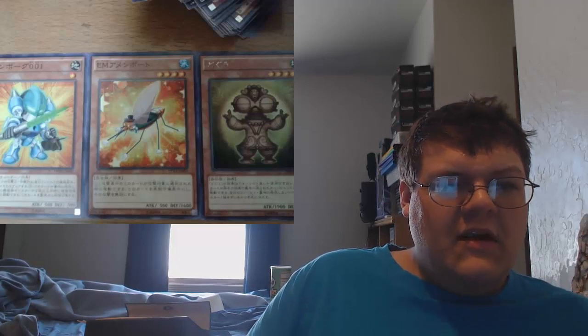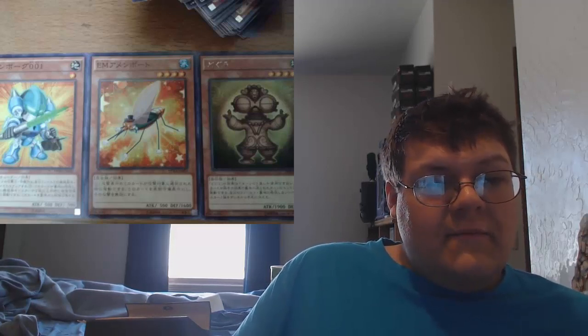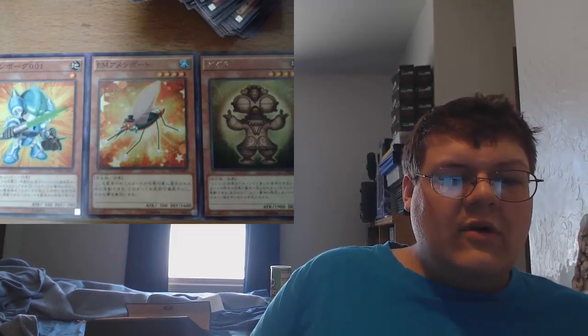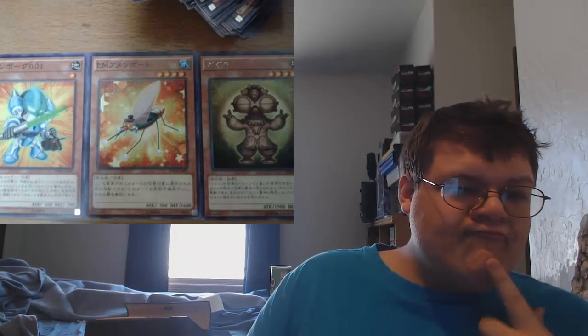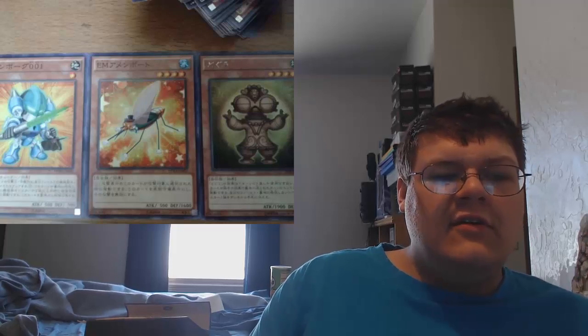The next one is Intermate Dogoo, the one on the far right. You can only use the effect of Dogoo once per turn. During the end phase, if this card was sent to the graveyard by your opponent's card effect, you can add one monster from your deck to your hand whose level does not exist on your field or in your graveyard. It has to be by your opponent's card effect, so it's not too good.